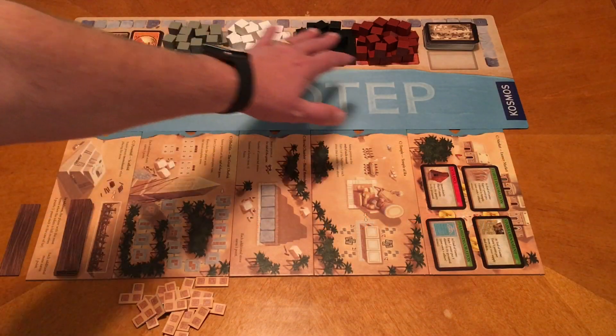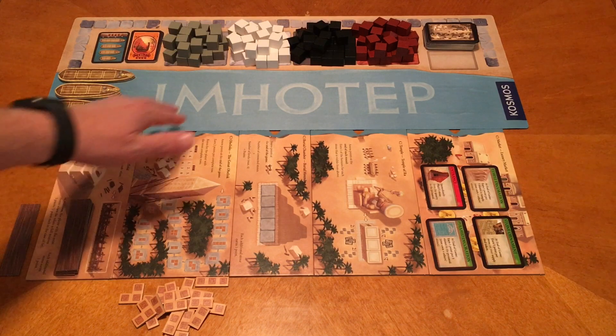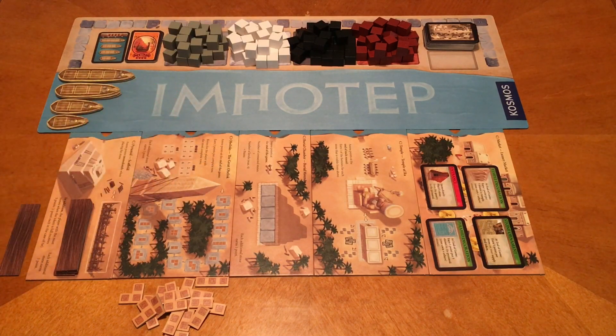See this nice play mat? That doesn't come with the game — it's an add-on you can buy from Cosmos. I'm not sure if you can get it off their website directly, but they're planning on having those available for sale at conventions they attend. It's really nice neoprene. Definitely not needed, but as you can see, it really adds table presence to the game.